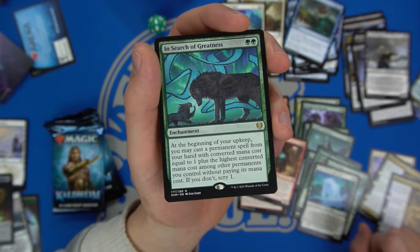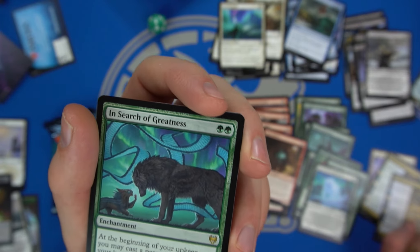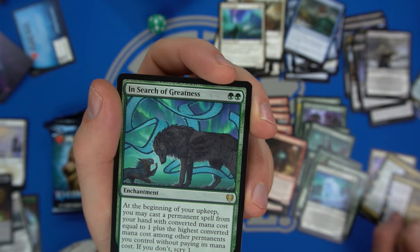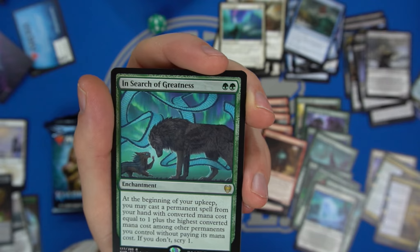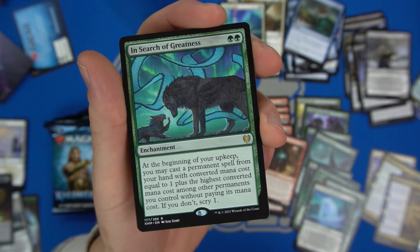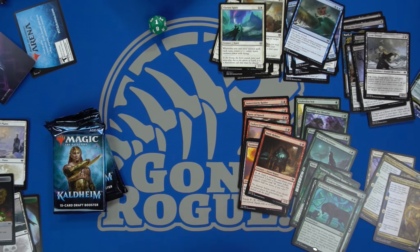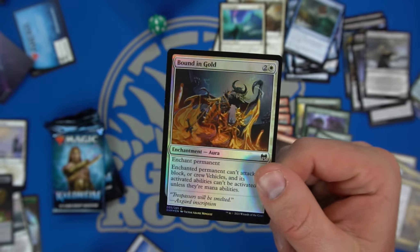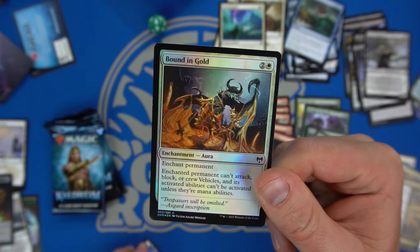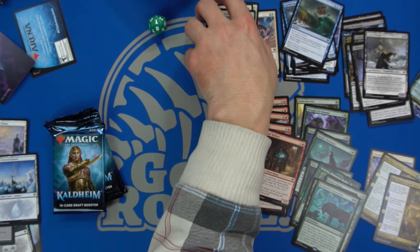In Search of Greatness is my favorite card printed in this set. It's going to be tough to make work in pre-release but looking at my pool, if the curve works it might actually be fine — scry one per turn is fine anyway. Pool-wise we have a lot of green cards so it's shifting us toward green. Our foil is Binding of the Old Gods — enchant permanent, it can't attack, block, crew vehicles, or activate abilities.